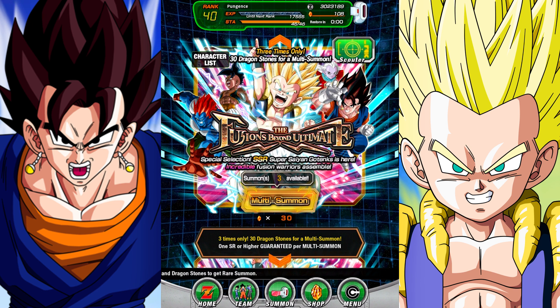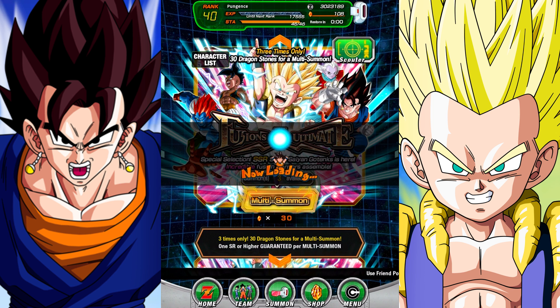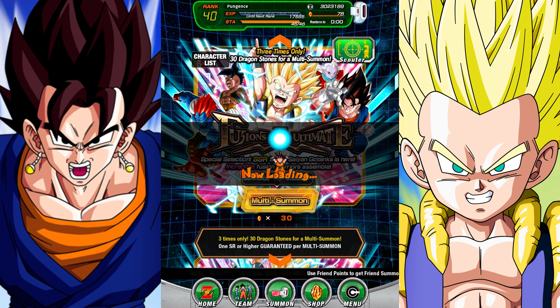The rates are really low. To get Vegito specifically, it looks like it's 0.16% — that is really, really bad. But can we get lucky? We're going to do it! 30 Dragon Stones, baby. We have to take advantage of this discounted rate. I'm feeling good, I'm feeling lucky.